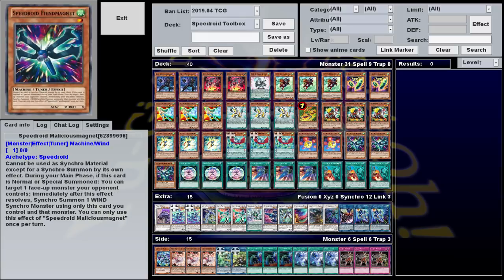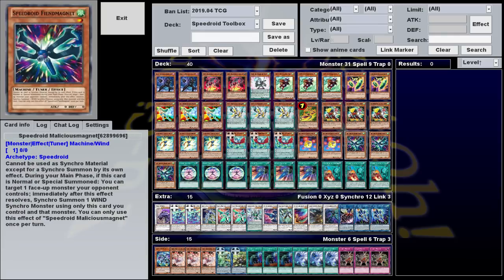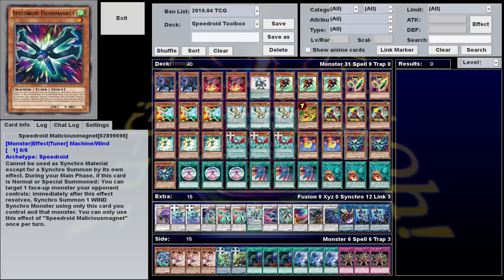Our last tuner, and by far the strangest one of the bunch, is Malicious Magnet — a level 1 tuner that can't be used as Synchro Material except by its own effect. That effect is: if it's summoned during your main phase, you can target a face-up monster your opponent controls and Synchro Summon one wind monster using it and the Magnet. This is why we play exclusively level 7 Kaijus, because you can Kaiju your opponent, Normal Summon Magnet, and then use both of them to make the level 8 Kite Drake, which nukes the field. If you've got Denden Archduke in your graveyard, you can summon this without using your Normal Summon, and then proceed to build an OTK from there.